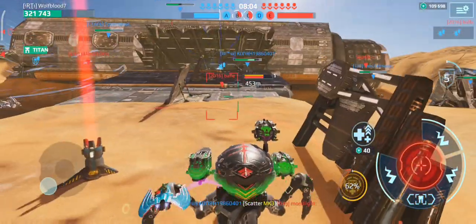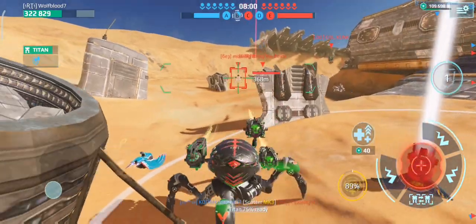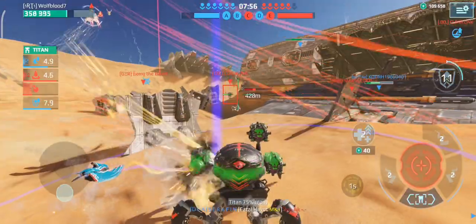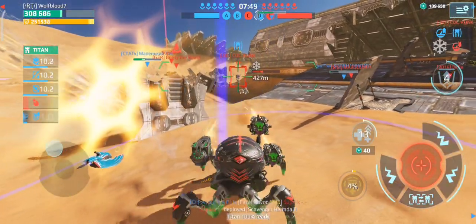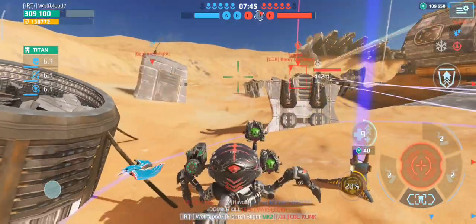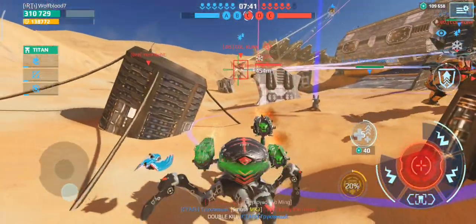Oh, that was the biggest jump in War Robots history — what a jump there. There's a guy — how is he still alive? Is he AFK? He's glitched or something. Free kill! Oh, they have a Heimdall over there — come on, get the kill. Yes! That's our second kill with this thing now. Maybe this is the build to go for.